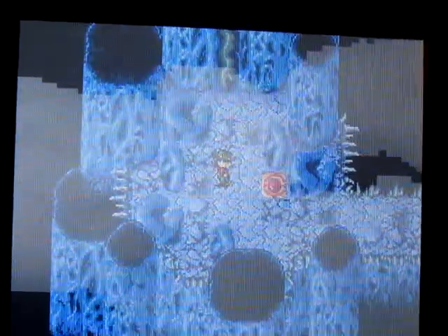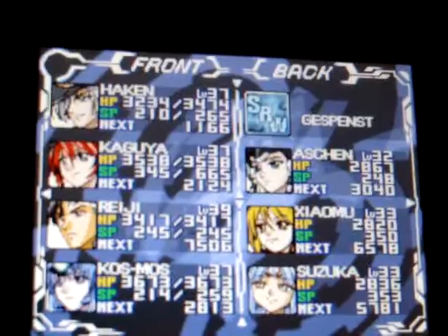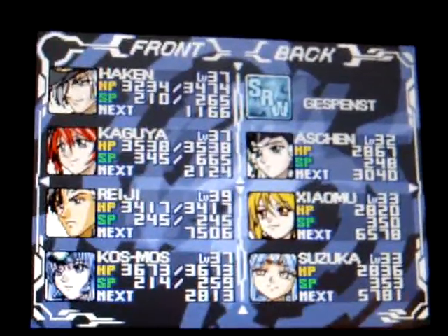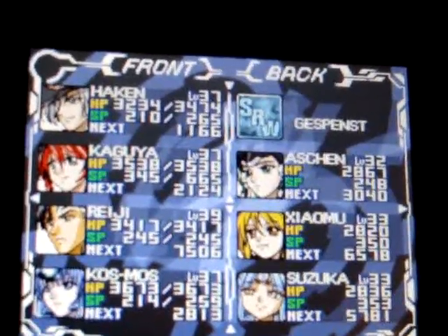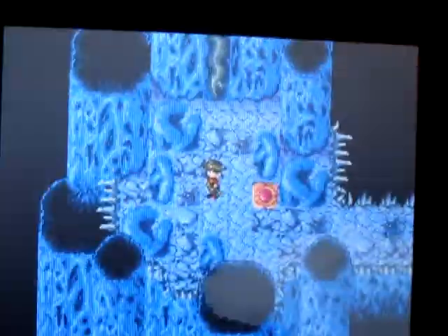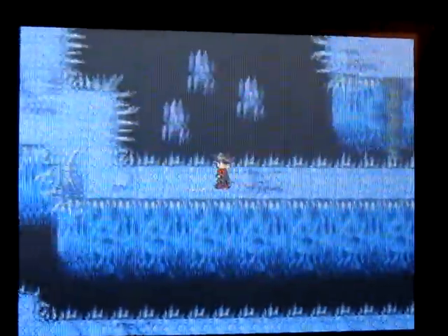One of the interesting things about this game, if we can look at the other screen, is that I actually have eight active characters in my party at the same time. Basically this front row is who I'll actually be controlling directly, and then the back row are people that I'll be able to call in for special support attacks, which I'll get into when I actually get into a battle. So I'm just going to walk around a little bit and get into a battle, which shouldn't take long — battles are pretty frequent in this game usually.